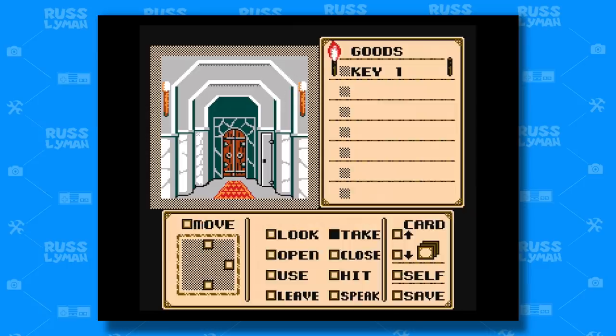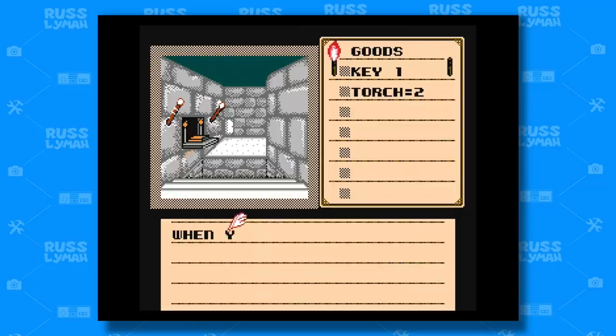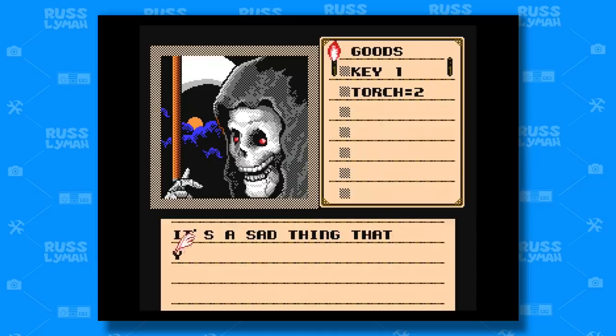Will you choose to look, open, or perhaps take a torch to light your way through the paths? There are many booby traps hidden within the castle walls, so if you fall into one, best to make note of it and try again. Persistence and memorization is key to finishing this game.